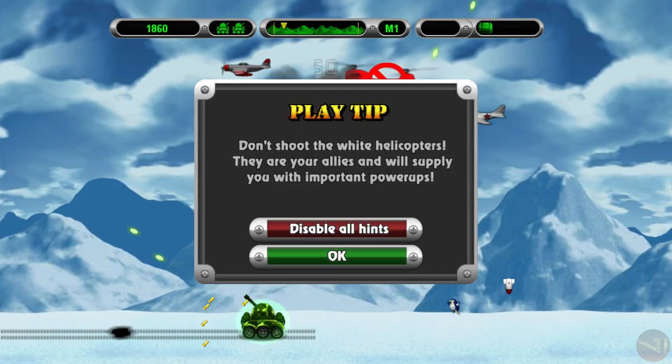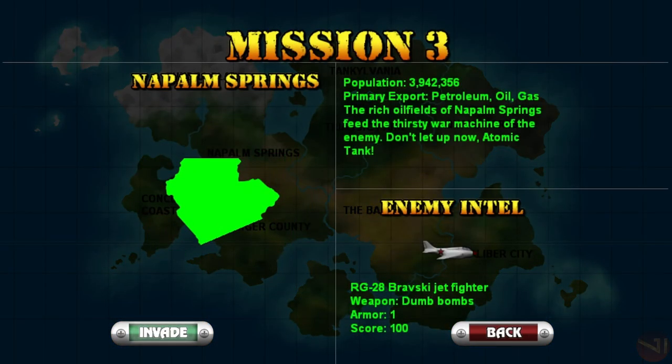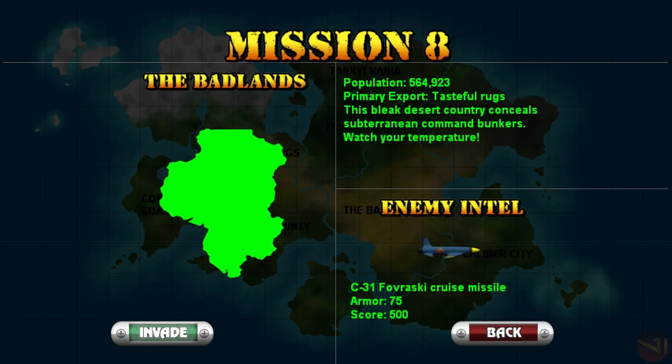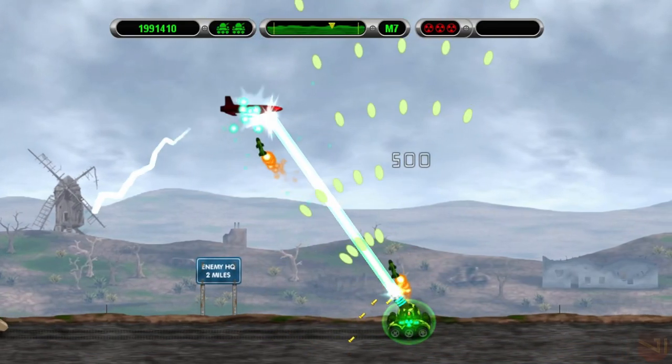Before each mission there is info on the area such as population and primary exports. Most importantly, there is intelligence on what kind of fighting weaponry the atomic tank will be facing. Each enemy will have armor, which determines how hard it is to destroy, a score added once destroyed, and the weapon used. Some enemies, such as the C-31 Fawrowski cruise missile, don't have a weapon — rather, it itself is the weapon, targeting the atomic tank and trying to ram into it from the air.